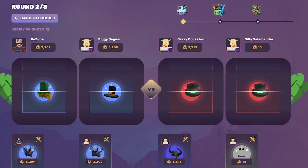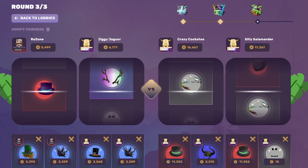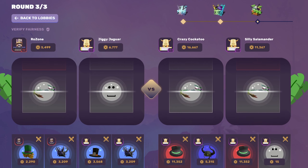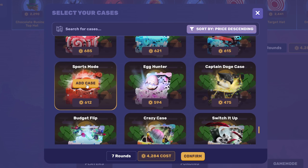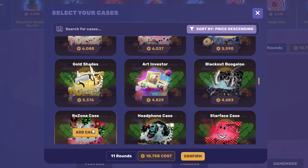That's not good — I think we're going to lose. We could pull it back, but that's not a massive pull. We got nothing on that last case. I feel like the Sports Mode is a pretty good budget case — it doesn't cost much to open and in my opinion it pulls pretty good. Then we'll end off with the Rozone case.